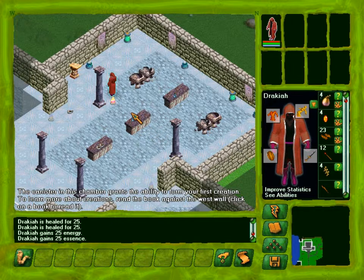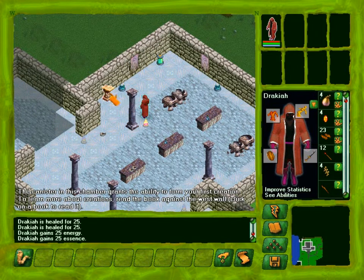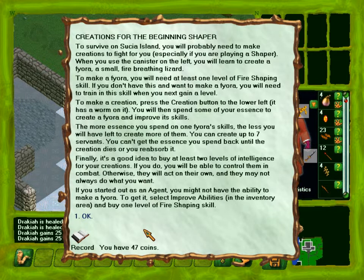The canister in this chamber grants the ability to form a first creation. To make a Fiora — a small fire-breathing lizard — you'll need at least one level of fire shaping skill. To make a creation, press the creation button to the lower left — it has a worm on it. The symbol of creation. You will spend some of your essence to create a Fiora and improve its skills. The more essence you spend on one Fiora's skills, the less you'll have left to create more. You can create up to seven servants.